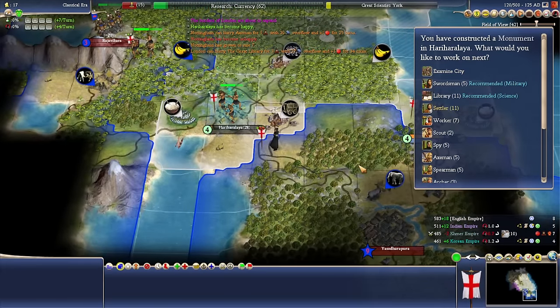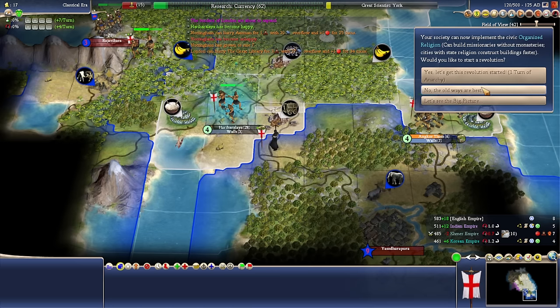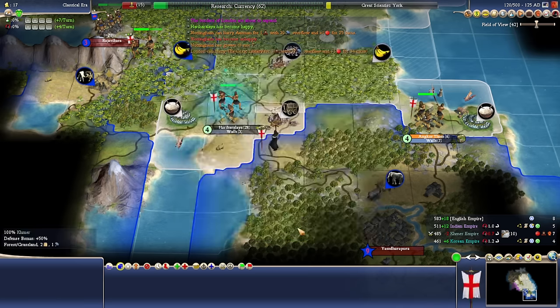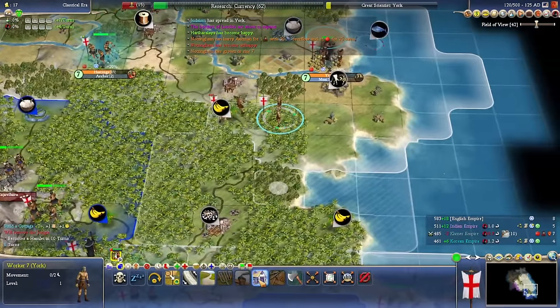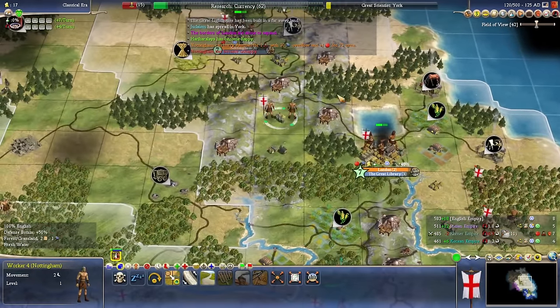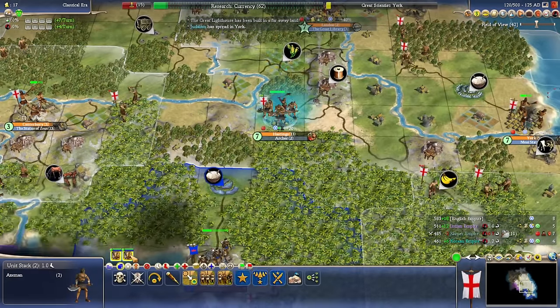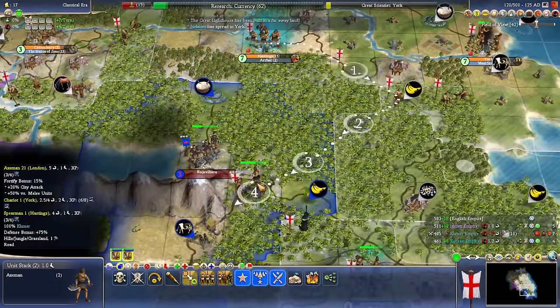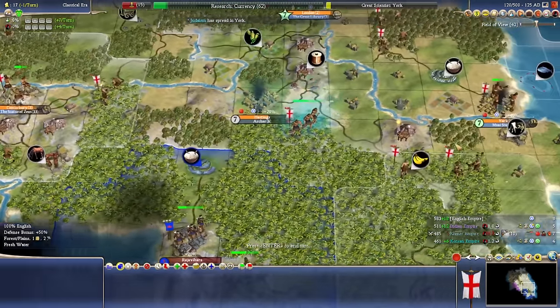Then we can move our other military units to the front. You got yourself your monument — I do want the library for culture push, but we'll get the walls up. Your archers are building. What I'm going to do with these guys is move them out — we might be able to do one more push. I don't know if we have any other axes parked anywhere.